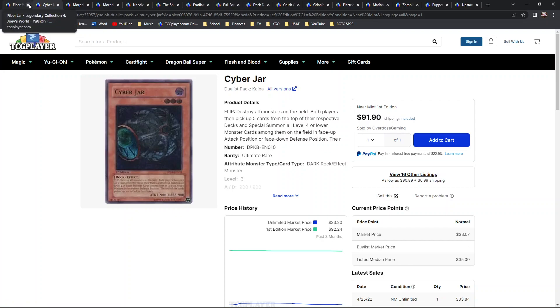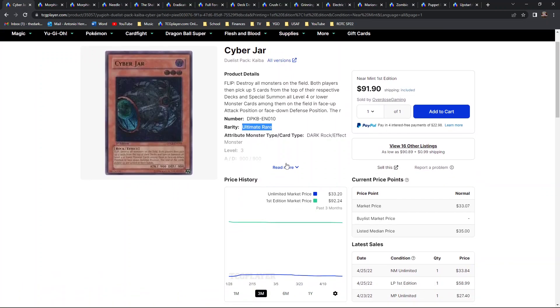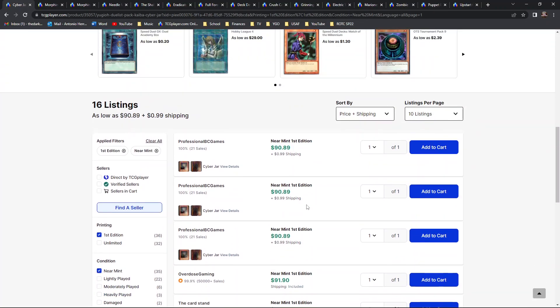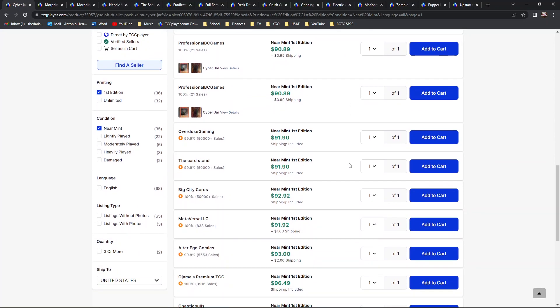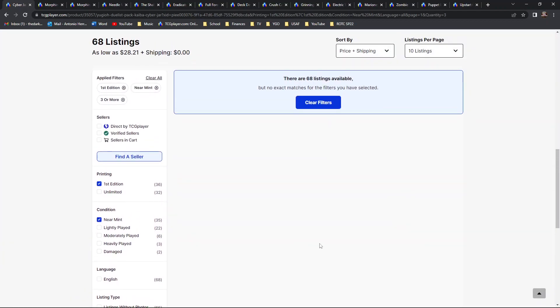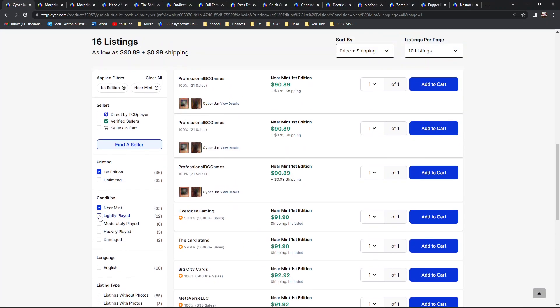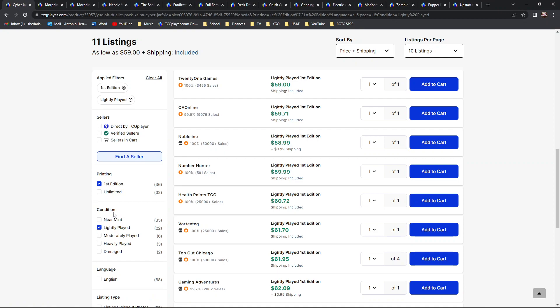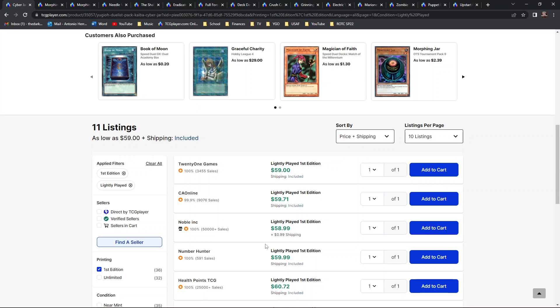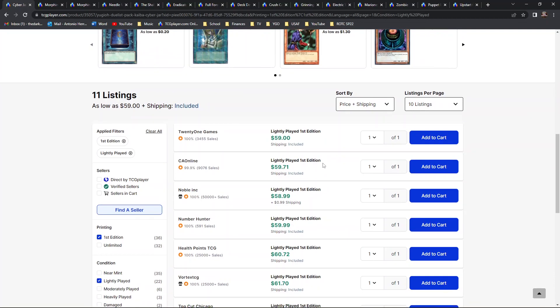Next is Cyber Jar — the highest rarity as the ultimate rare from Duelist Pack Kaiba, a really great set with a lot of high rarities. Looking at first edition near mint price points, the starting market price is around 92 bones — an all-time high I've seen for this card. There are no bulk prices available for first edition near mint. Switching to lightly played first edition, those are going to be 59 bones starting market price.